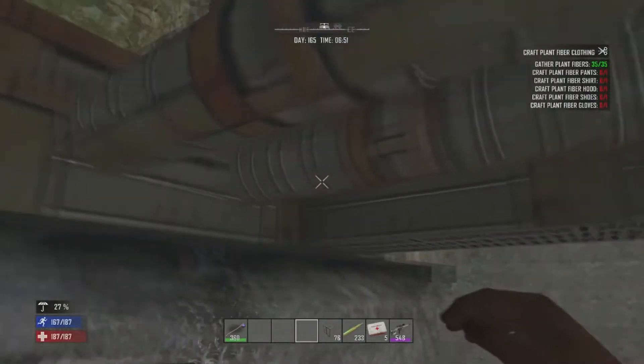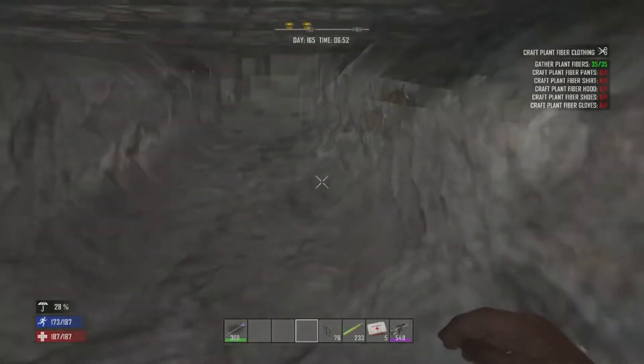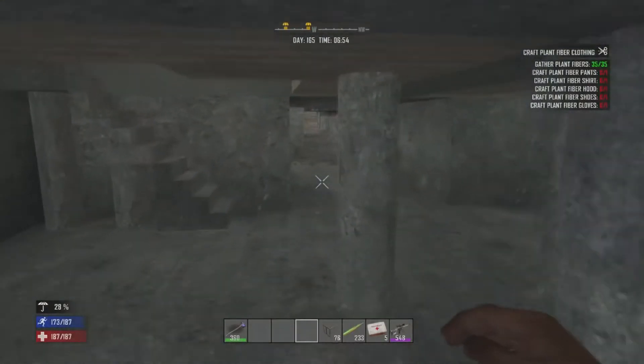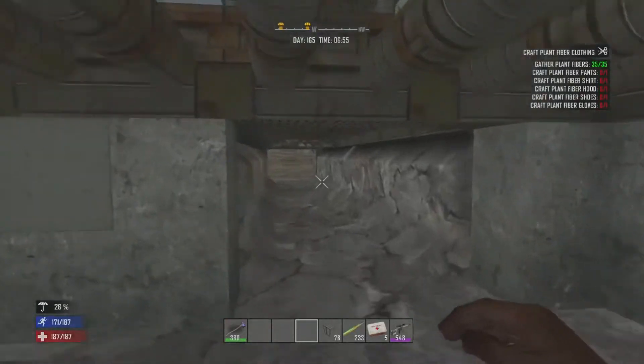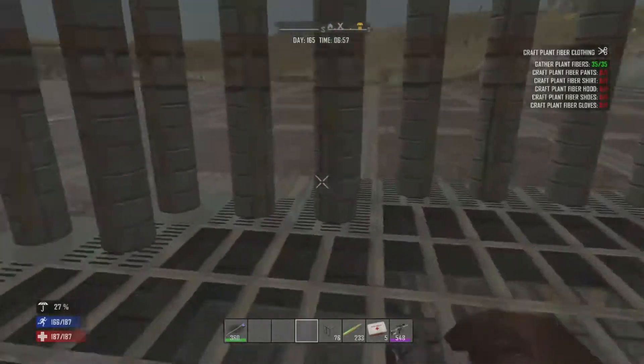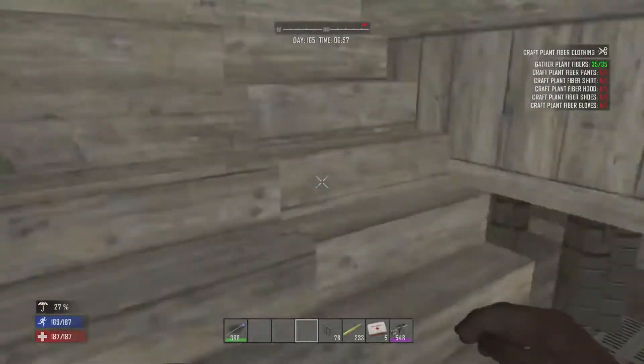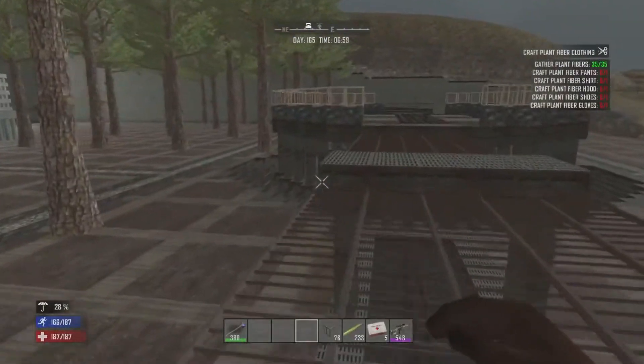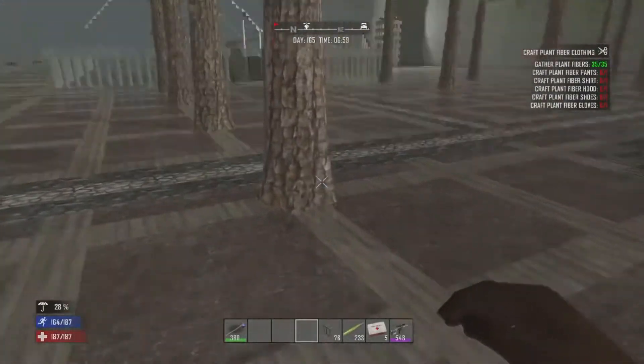The best part about having your pillars like this is the bodies will fall down so you can search them, and then their gore blocks will pop back up. So that goes off to each side. You have the option to either come up and cut right over to fight, or come up to the top and do your run around — it's completely depending on the horde night.